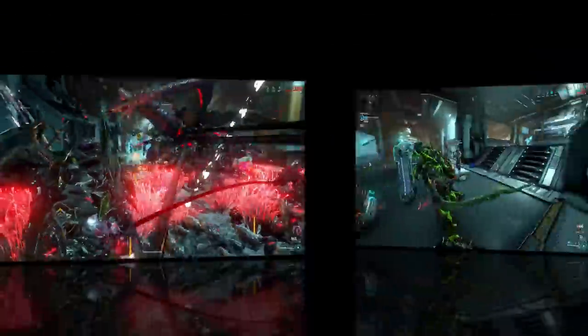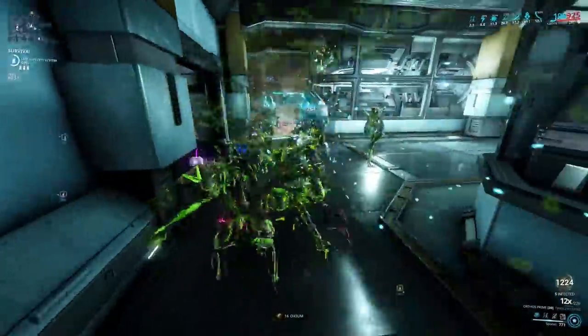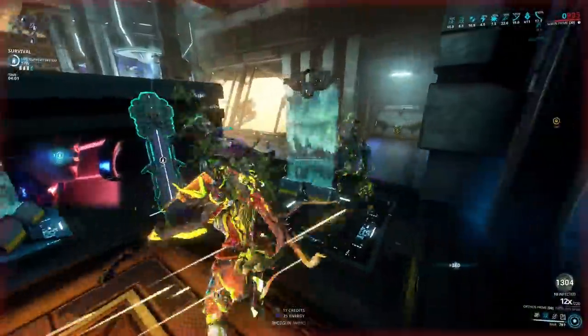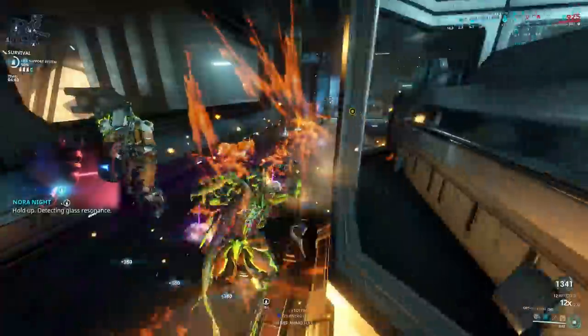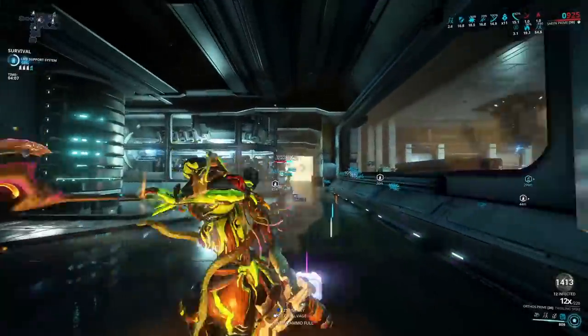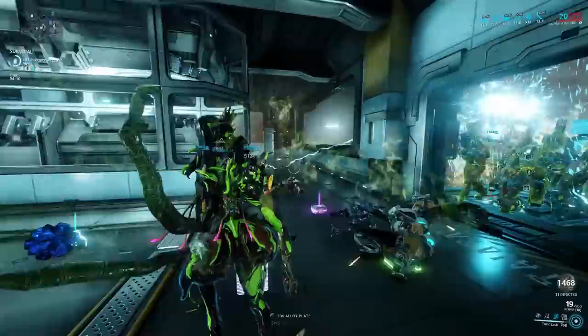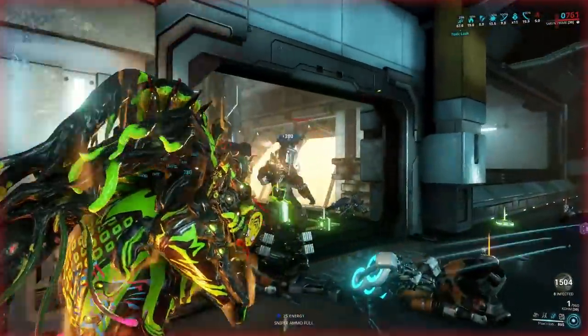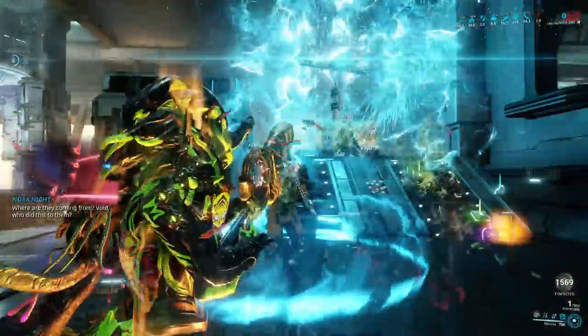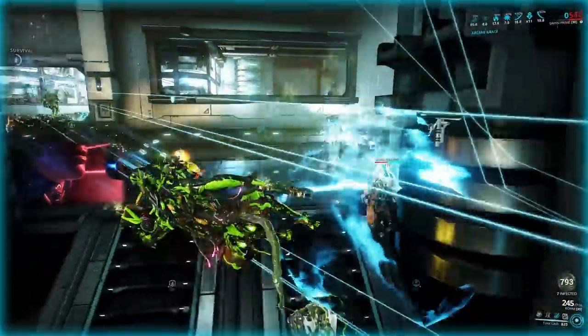The next Corpus killer is Saryn. Saryn is undeniably a formidable adversary. She deals mainly Viral, Toxin, and Corrosive damage and status types, which are all pretty annoying if you are a Corpus unit, especially when you synergize those abilities properly. That's about it for Corpus murderers that are fun to use. Time to hit up the Grineer.